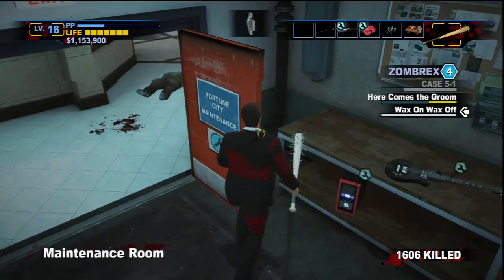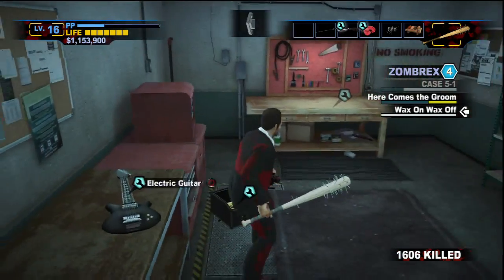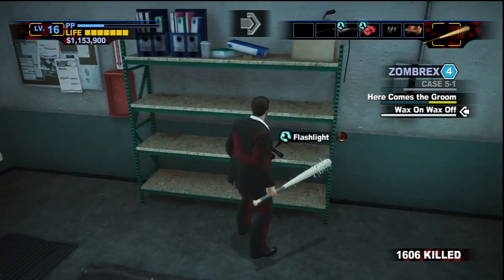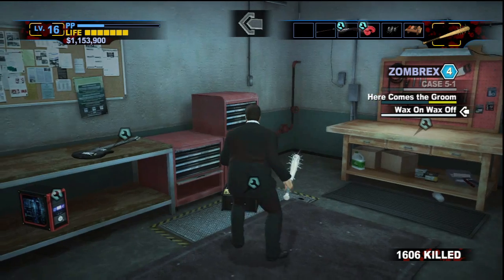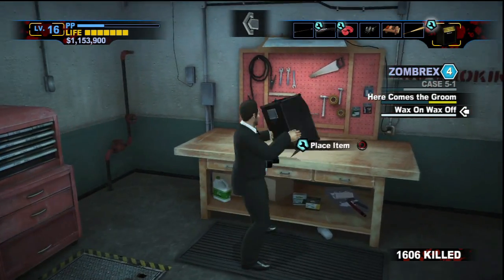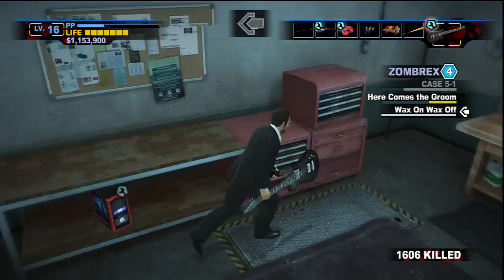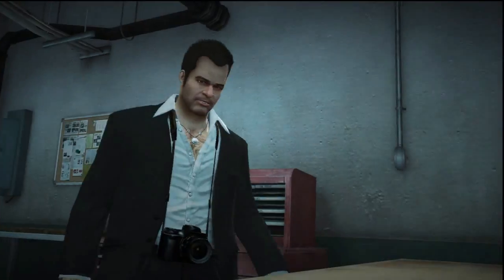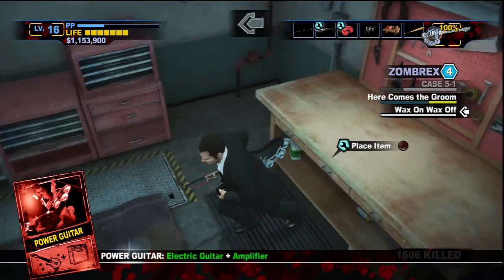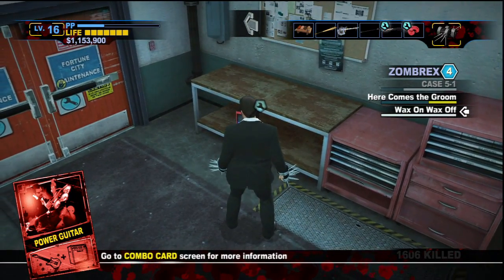No zombies allowed in my maintenance room. We have a computer, a guitar, an amplifier, and a flashlight. A computer and flashlight makes the money hacker, I think — that's not really a good combo weapon to fight zombies with. But I do believe the guitar and the amplifier makes something. The power guitar. Let's give this thing a go as soon as we get outside.